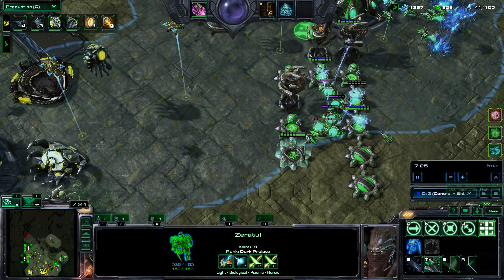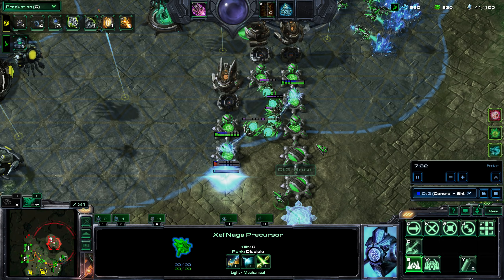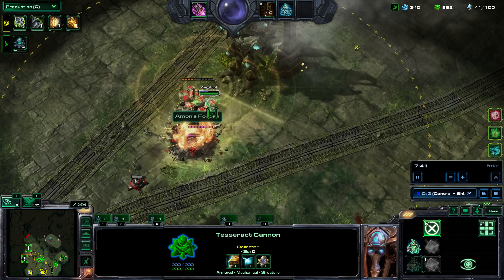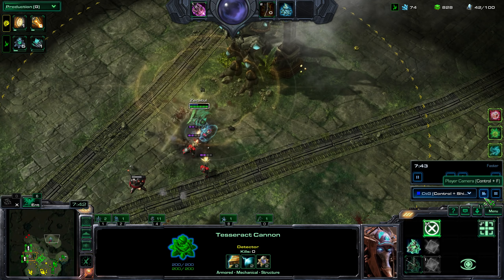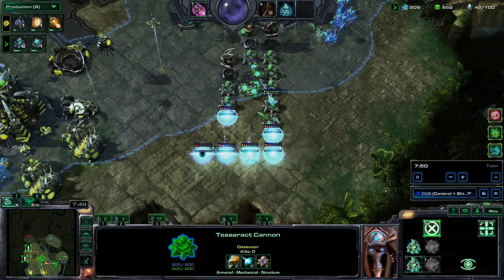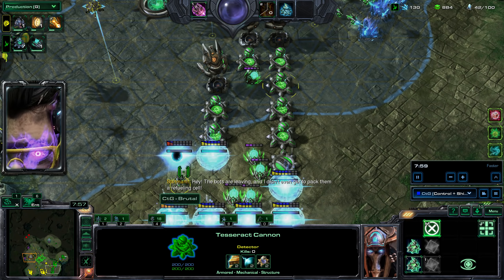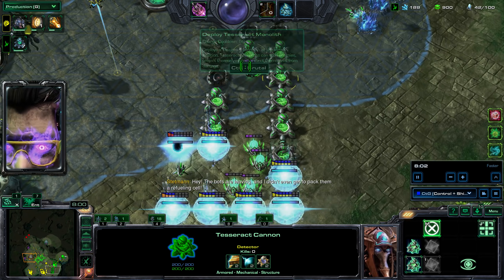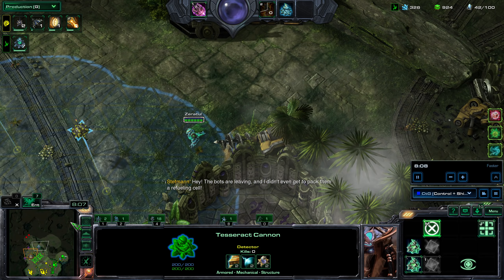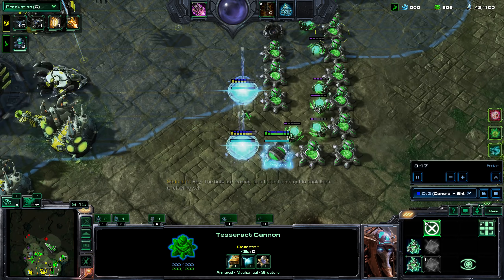Now you can see that the Shield Guards are actually regenerating the shields on my Stacked Pylon so they can vent again for full health. I'm going to use the Shield Guards. You can see there's a clear space here that my Shield Guards can move into, and I'll close it later so I can F2 and A-move without worrying about them walking out.